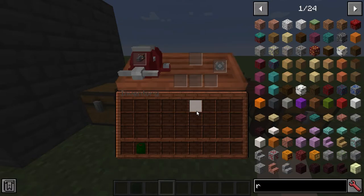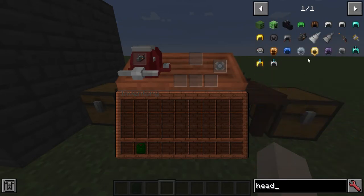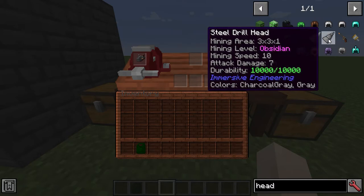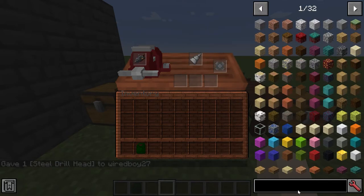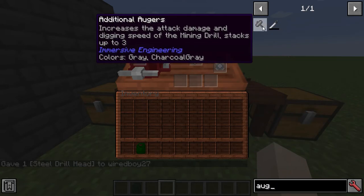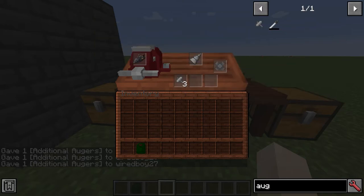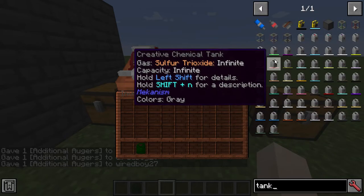Once you've created the mining drill, you put it in here and you need to get a head for it. You've got the iron head and you can see the area-of-three there. We're also going to want to put in these things called augers, which increase attack damage and digging speed — you can have three of those — and then we can take a tank as well.